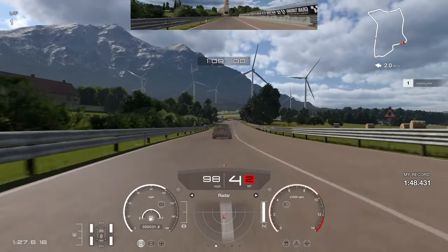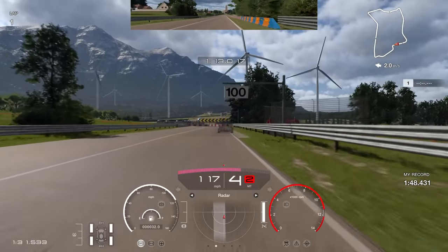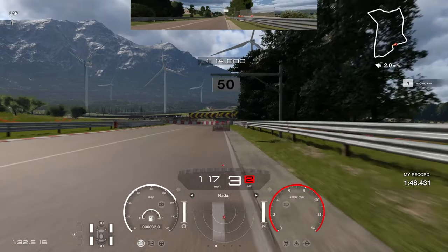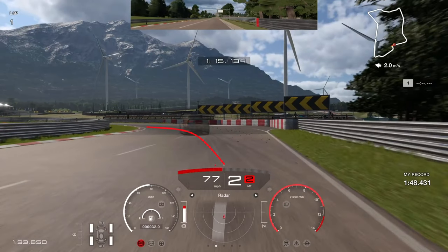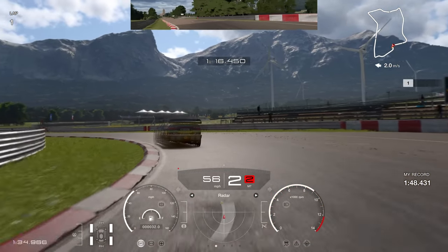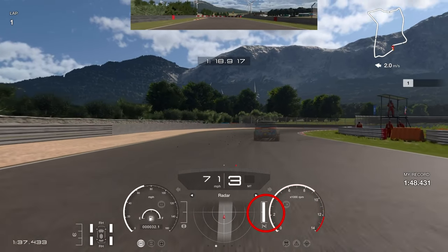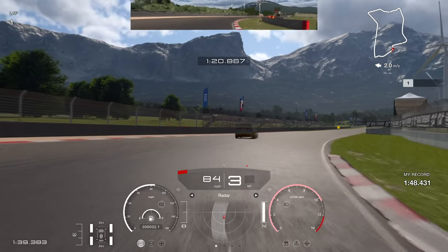Downshift to third gear, let the car start rotating in, then get on the throttle super early to carry speed out the exit — that momentum from the exit is really important. For the next corner, brake between the 100 and 50 board, closer to the 50. Brake before it — not on it, as that'll be too late. Downshift through the gears to second gear, get the left-hand tire close to the curb, wait for rotation, then on the throttle. Upshift to third at max revs, skimming the curb on the right.